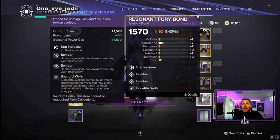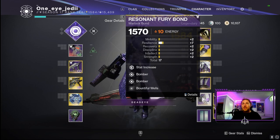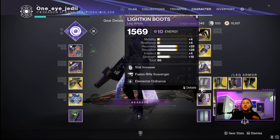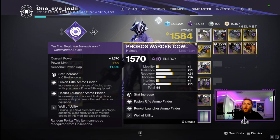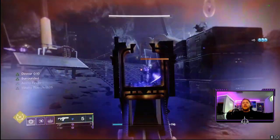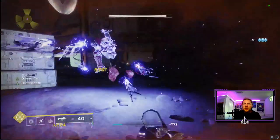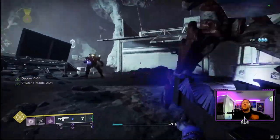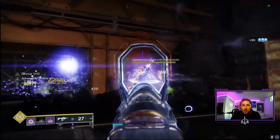We also have Bomber on our bond, so casting our Rift reduces grenade cooldown. Combined with melee damage returning grenade energy and all those scatter grenade defeats producing void elemental wells everywhere, picking up those wells via Well of Unity gives class ability energy back — it's a positive feedback loop: spam scatter grenades, spam the Rift, which lets you spam scatter grenades again.